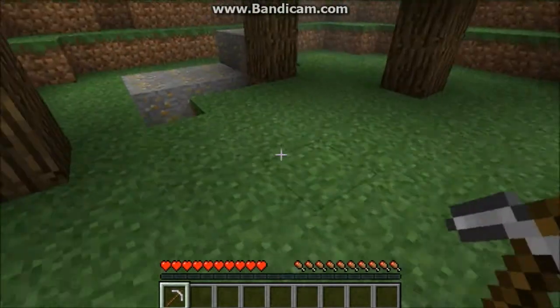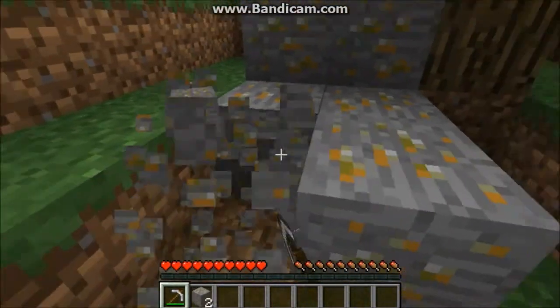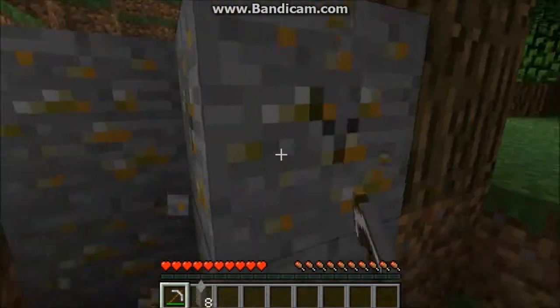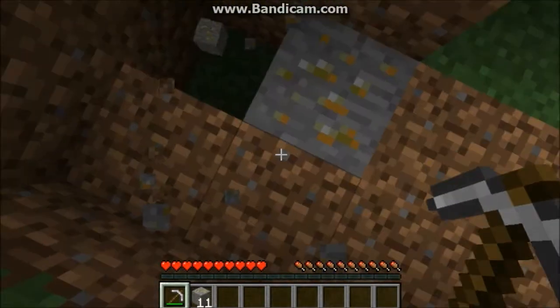You can find this ore in the ground, and with this ore you can make a lot of cool things, like you can make armor, you can make all the basic tools, and you can make brass knuckles. That's the cool thing about this mod.